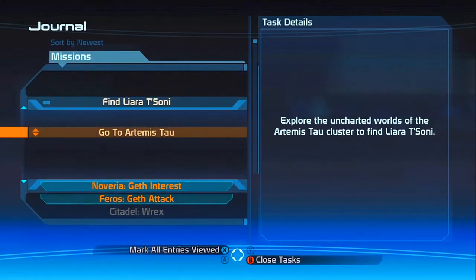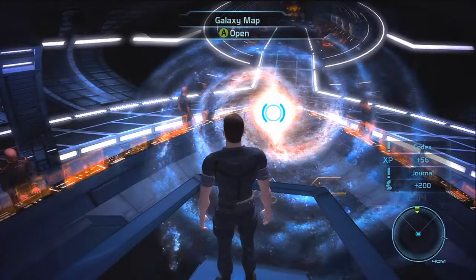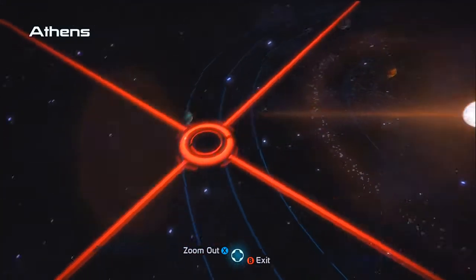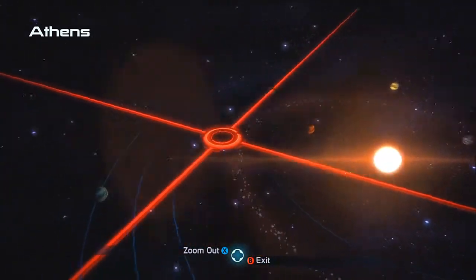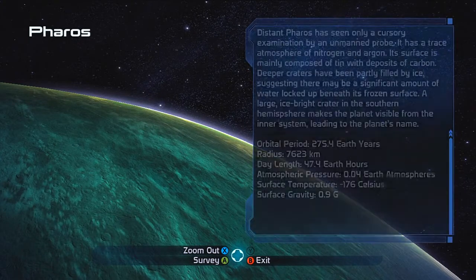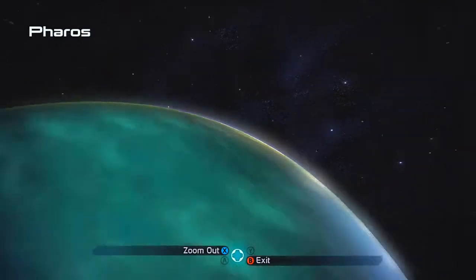The Artemis Tau cluster — I didn't see an Artemis Tau cluster. Huh. Maybe it was hidden. But yeah, in this one you just hit survey, and on a survey you can get credits for it because you sell the minerals you get. In the second game it's more complex than that — we'll get to that later. You can survey all the planets and some of them you will discover insignias like this, and you can gather all those insignias.